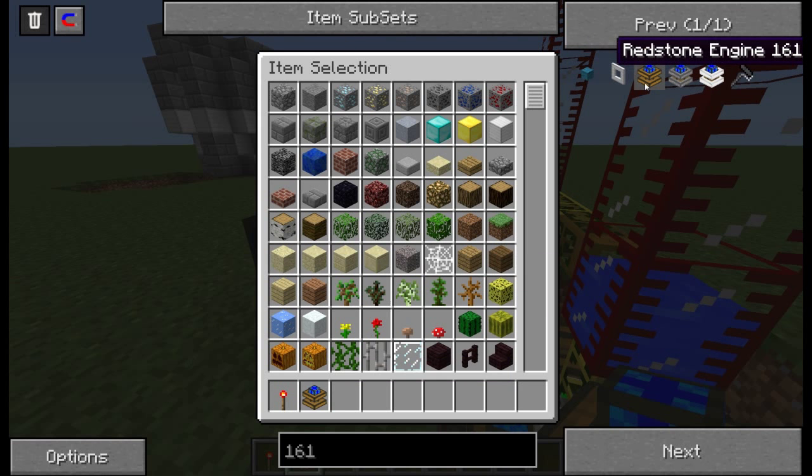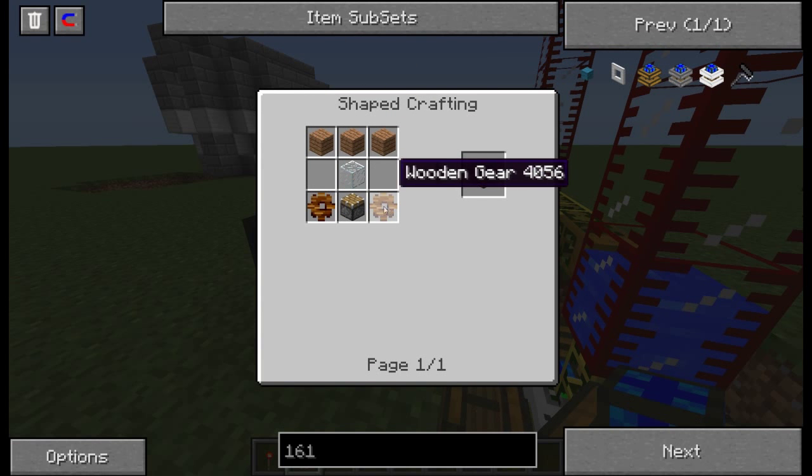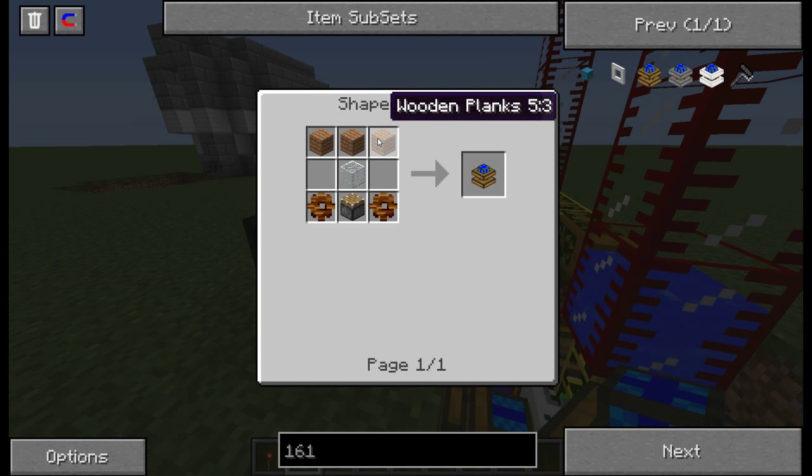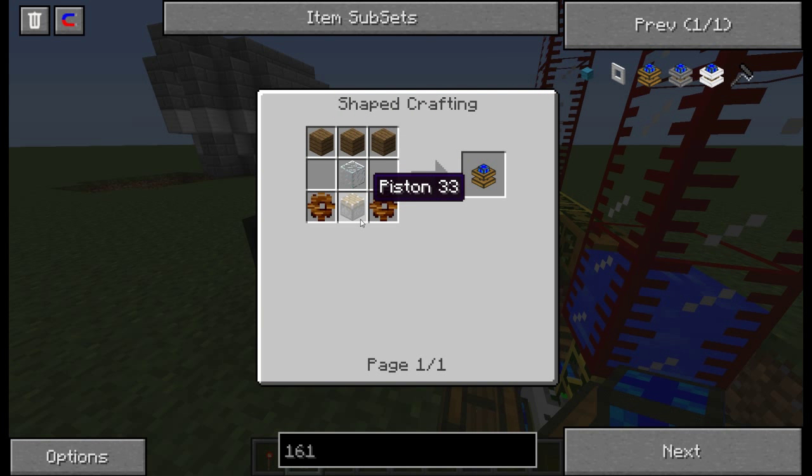Basically, if you want to make a redstone engine, all you need is two wooden gears — which takes four sticks in a diamond shape — a piston, which takes four cobblestone on the sides, three wood in the middle, one iron, and a redstone, as you can see.